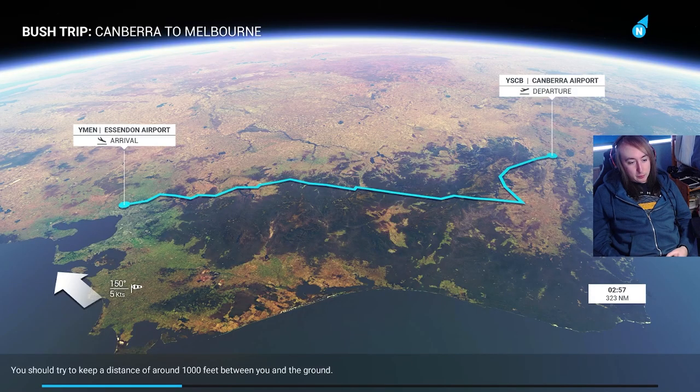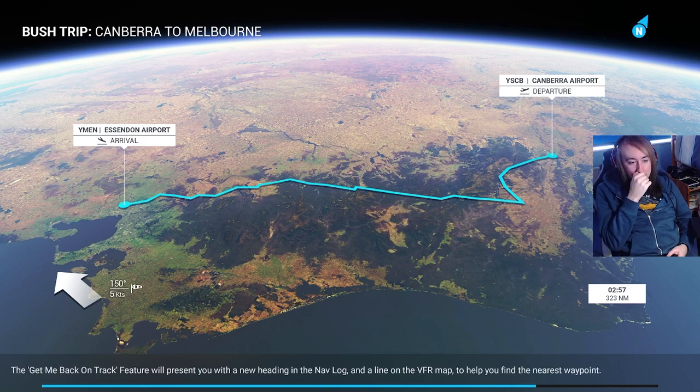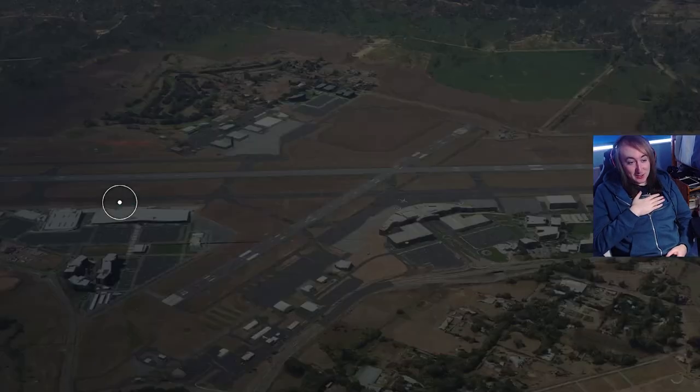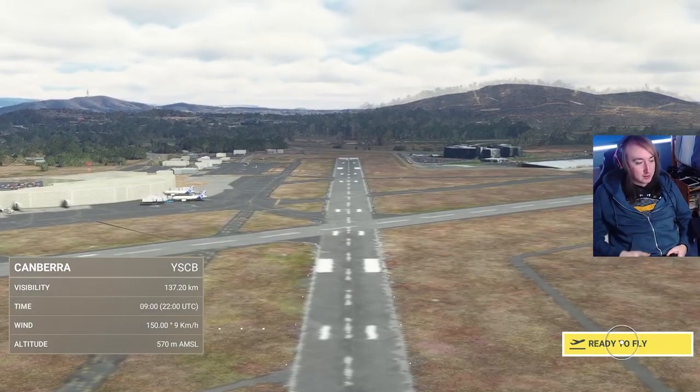So that's the route we're going to be taking — from there to there, and it looks like there's a big mountain range in the middle. We've got Canberra Airport as the departure, and then we're going to Essendon Airport. Just loading in the entirety of Australia — no big deal.